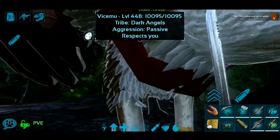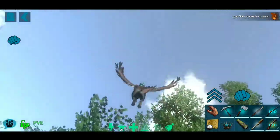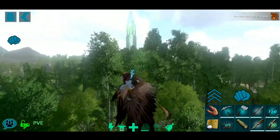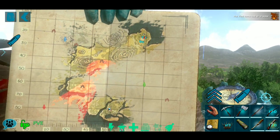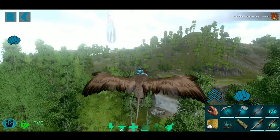Let me go ahead and get on my griffon and we'll fly to the obelisk. We'll see if we got a soothing bomb this time, which I will need probably for another episode here soon. I don't know which one's closer, the green or the red — I usually go to the green. Looking at the map, the green is actually a little bit closer. Let me go ahead and run to the obelisk and we'll be right back.